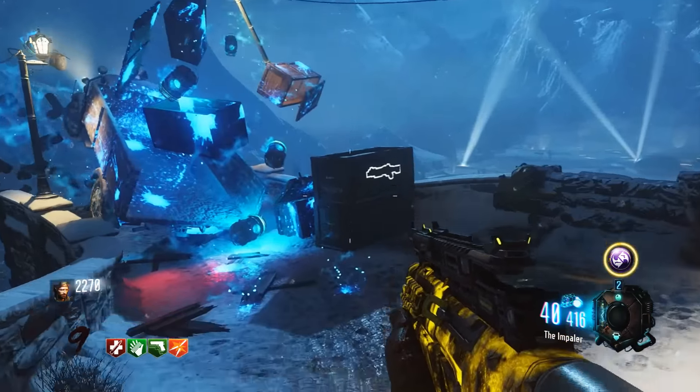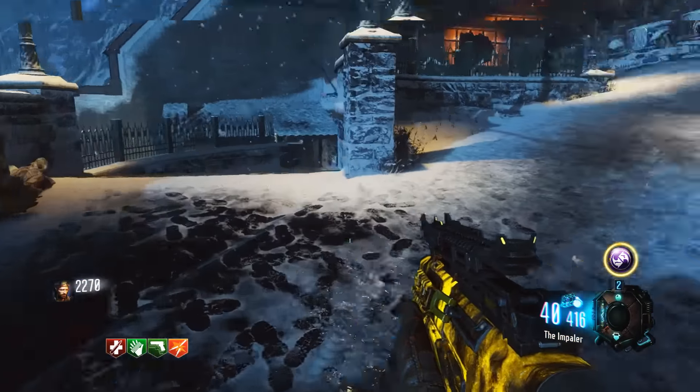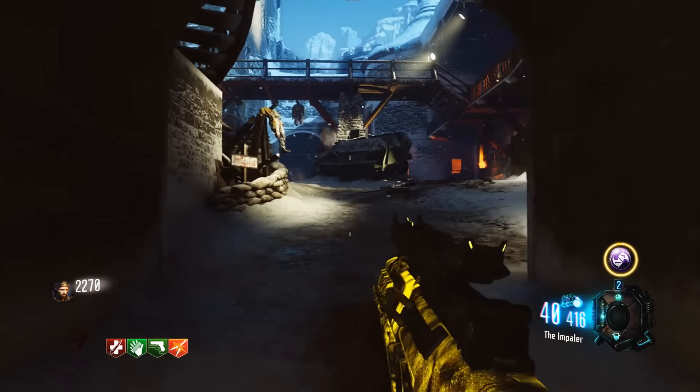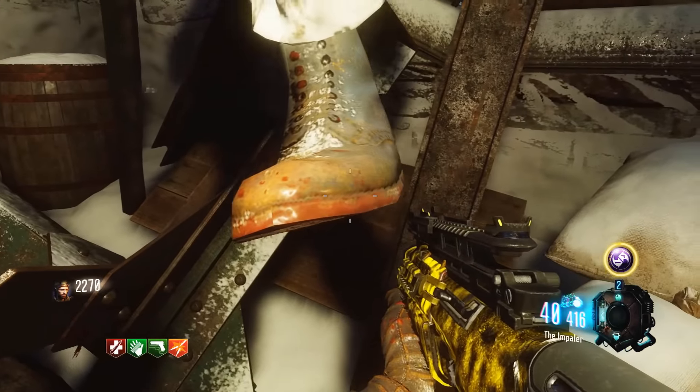Would you guys say they're gonna bring these back as dark matter variants? Or do you think they would bring in a whole new system to actually get light matter camo? Especially with the yellow camo, because this looks the most badass out of all of them in my opinion. The green one is light, but we've already got Weaponized 115.